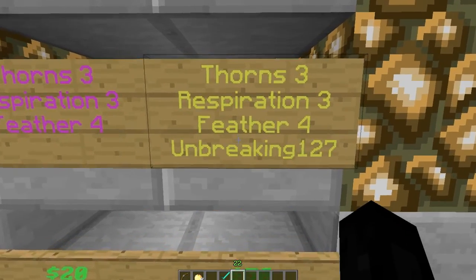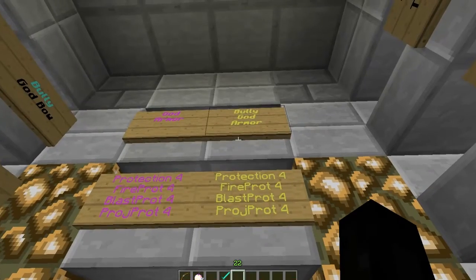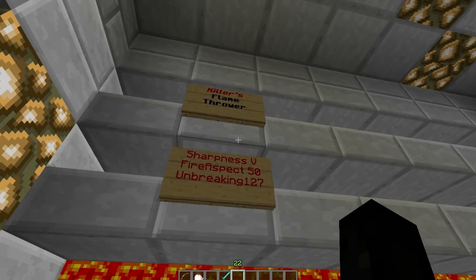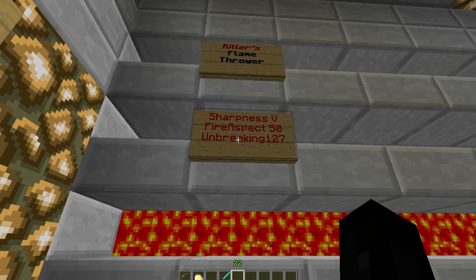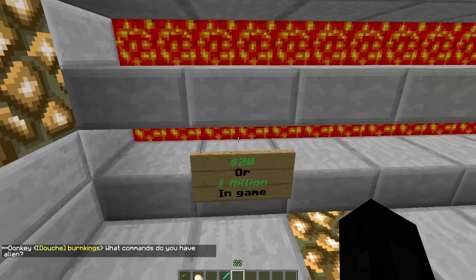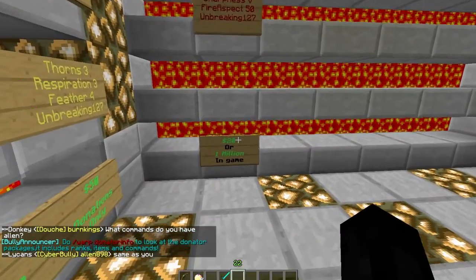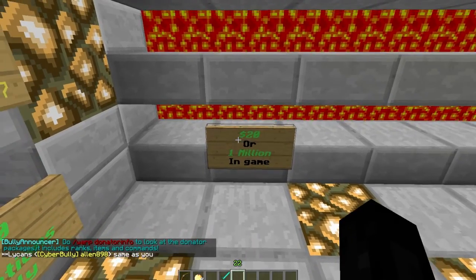This one has Unbreaking 127 so it lasts basically forever. And this is Killer's Flamethrower — it's a flint and steel with Sharpness 5, Fire Aspect 50, and Unbreaking 127, so it sets people on fire forever. It's $20 or one million in-game.